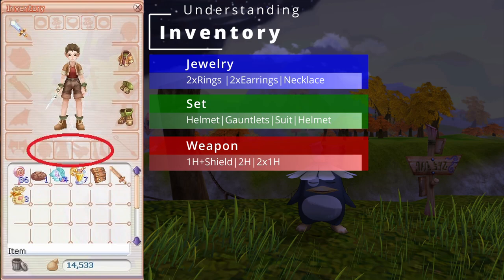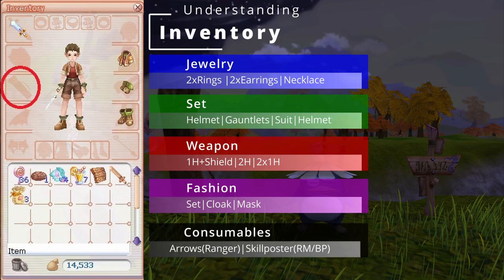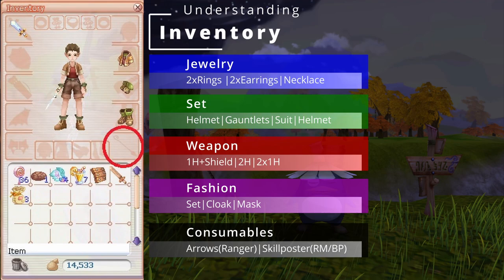You also have 4 slots for a fashion set that consists of the same parts as your gear set. Fashions don't grant any benefits except for cosmetic ones. There also are 2 slots for a cloak and a mask which can in some cases grant a small benefit like stats or HP. Rangers and all the assist classes have a slot to put in their arrows for the ranger's auto attack or posters for the Ringmaster and Billposter skills. The slot at the bottom right corner is for your board, broom or whatever you want to use for flying.